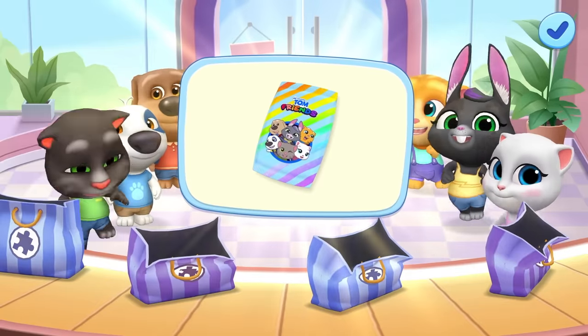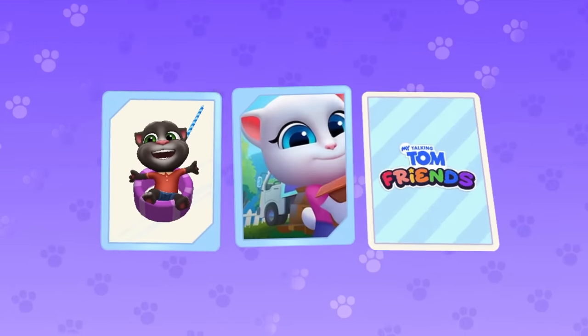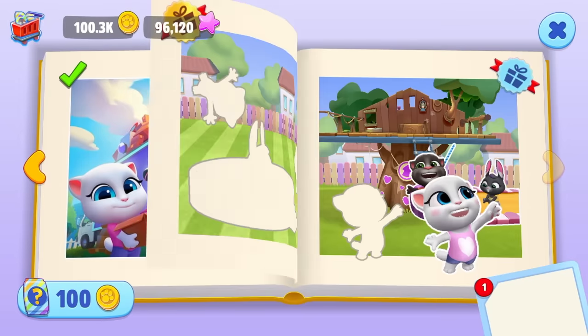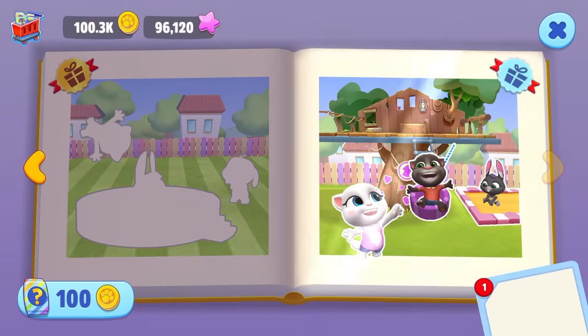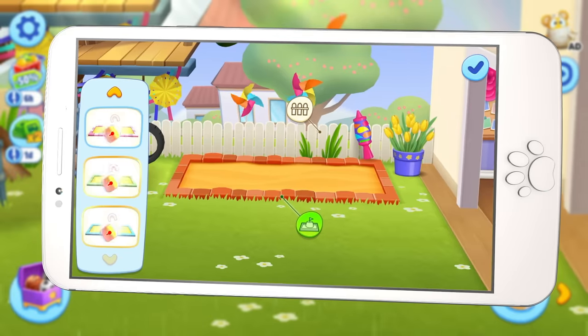Collect these lovely stickers and use them to complete the album pages. Half the stickers for this page are still missing. But look, we can complete this page! Aren't these cut-out stickers totally cool? The best thing is that for each page you complete, you get an amazing reward! See?